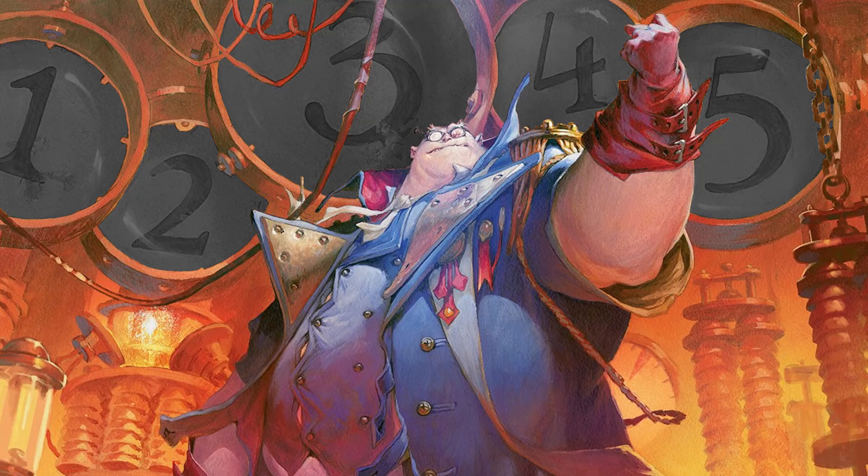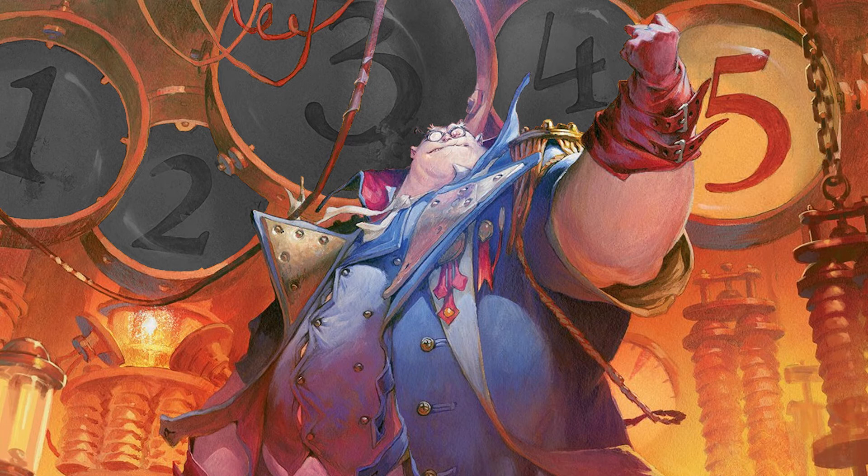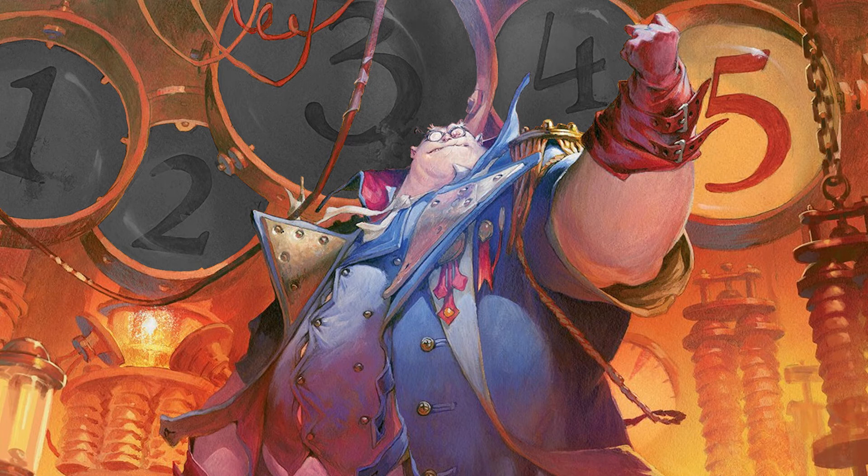Alright everyone, you've made it through 95 cards of the deck and are no doubt desperate to see what I view as the 5 most impactful cards. So it's my pleasure to welcome you to... The Final Countdown! At number 5, we have a card that is a type of board wipe. Its name is Patrician Scorn, and it destroys all enchantments.